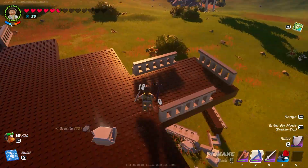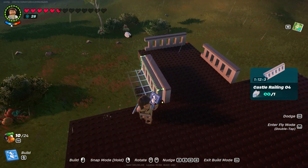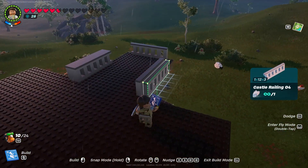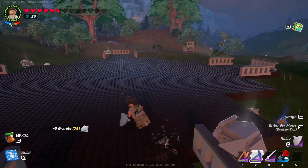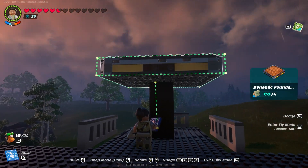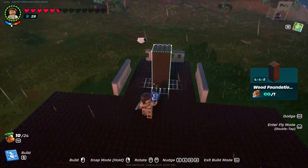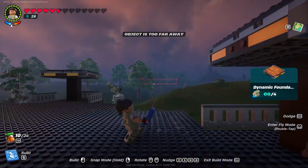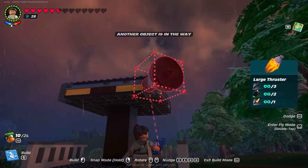Then we tear off the foundation on top so that it would pretty much lie down on the edges. We'll turn up the switch to see if each dynamic foundation is working, and once it's working we'll add wooden railings on the edges of the build so we wouldn't fall off.